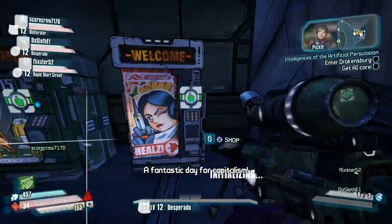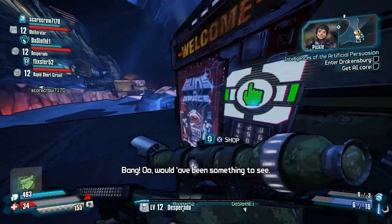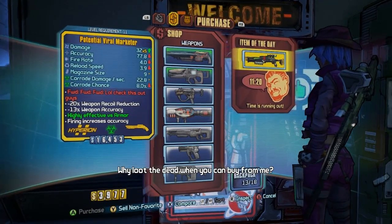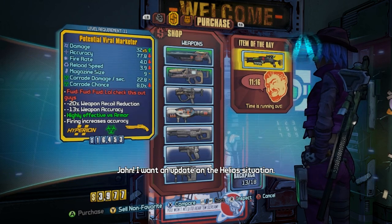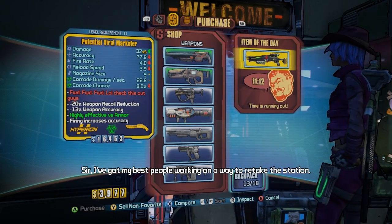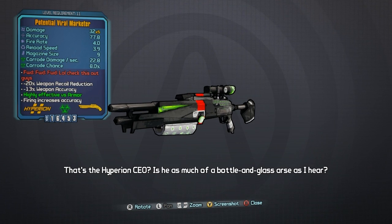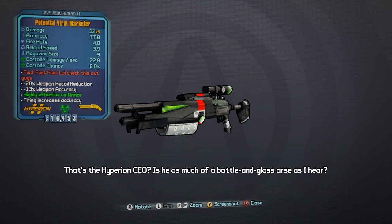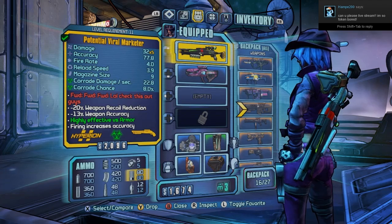Hey guys, killer6 here, and we found yet another legendary in a vending machine. Now people are saying that the drop rates are more like Borderlands 1, but these machine legendary rates are even higher than they were in Borderlands 1 — it was quite a while before I saw my first legendary in a machine in Borderlands 1, something like 25 to 30 levels.